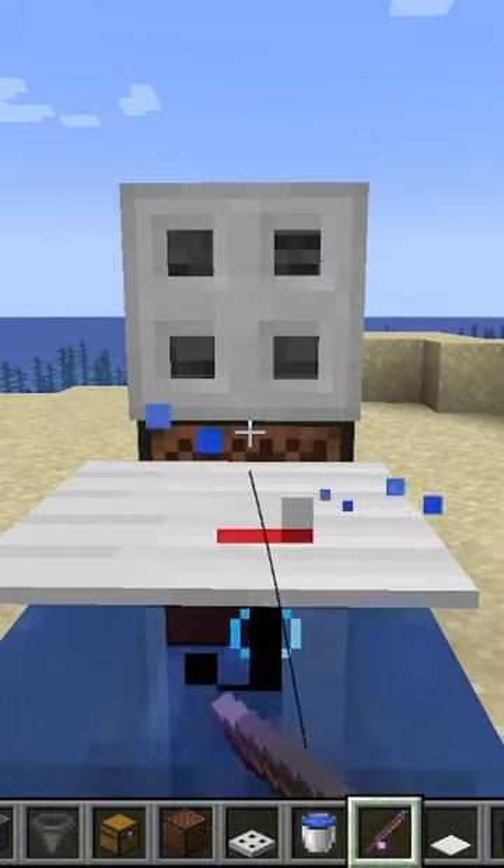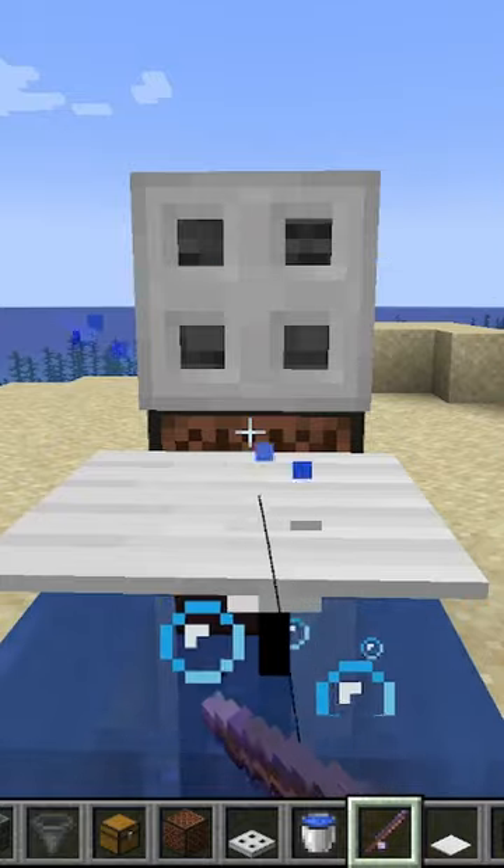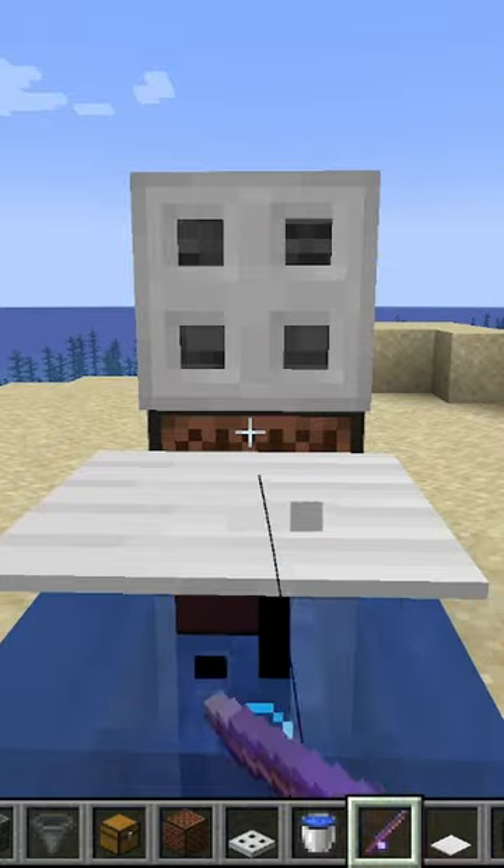Now, look at the trap door, hold down right-click, and your farm's going to work perfectly. Ways to make sure you can go AFK are in the description.